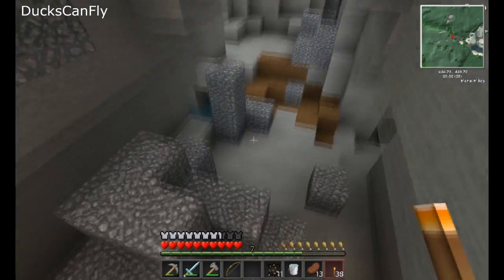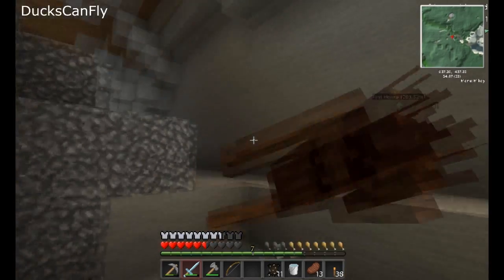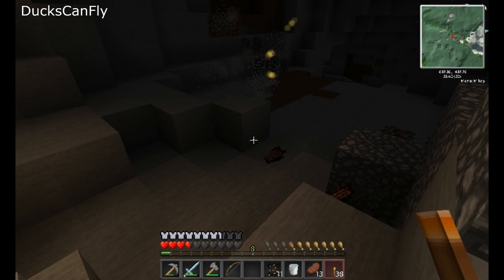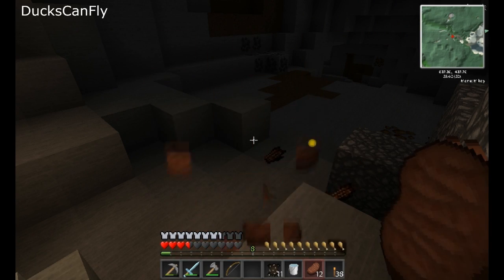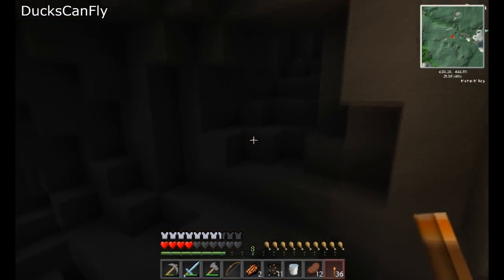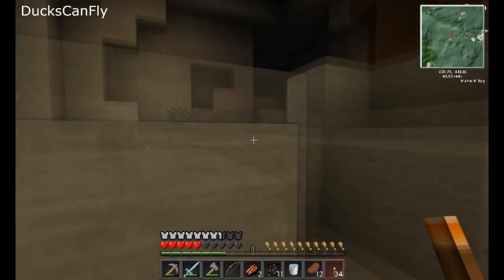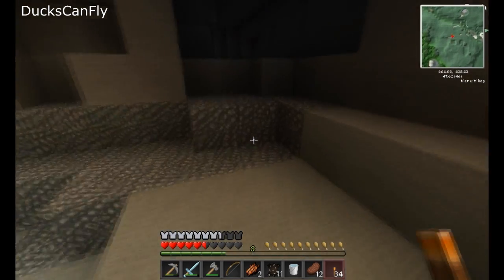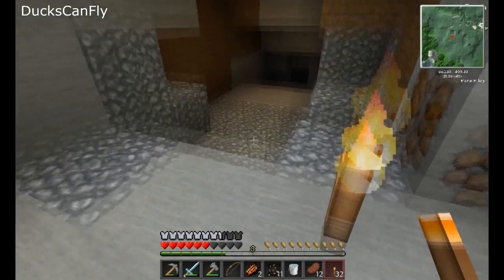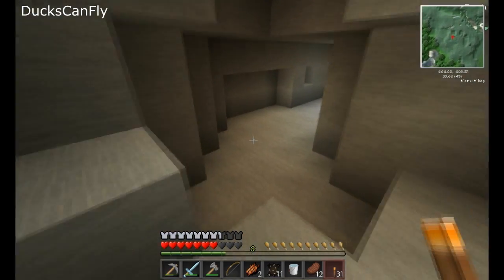Lots of iron, I don't really need iron — we'll come back for iron later. Stupid tree, zombie! I don't want to lose any more XP. Our main goal is to find some lava — water is not the main goal. We'll find some lava, get some obsidian, and we will make an enchantment table. There is a lot of iron in here though, this is going to be a good iron cave.